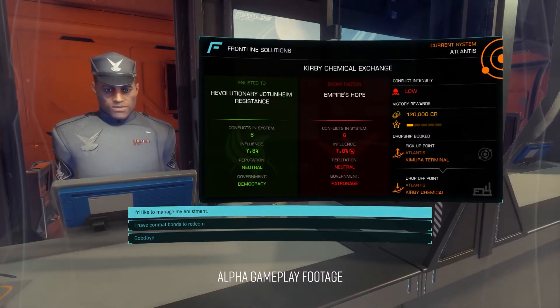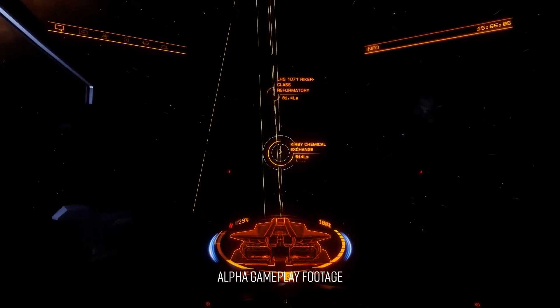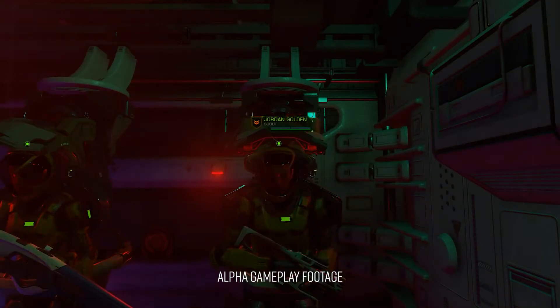After signing up to a Conflict Zone, fly there in your ship, drive there in your SRV, or arrive in style via the dropship which you can pick up directly from the Frontline Solutions desk.